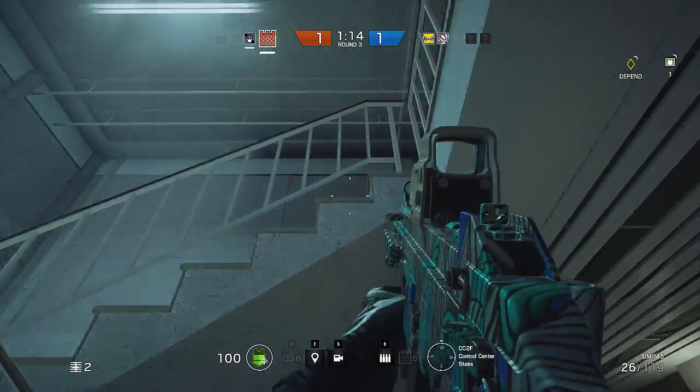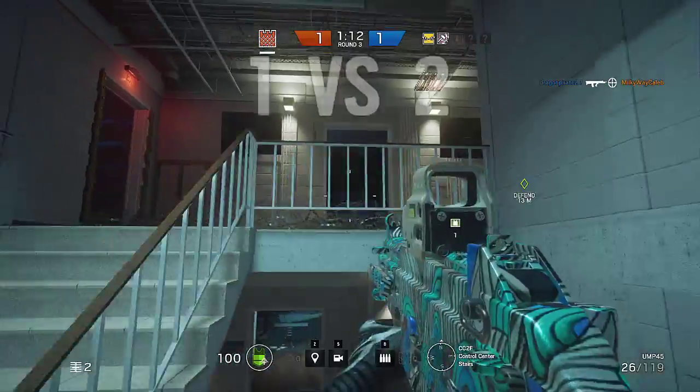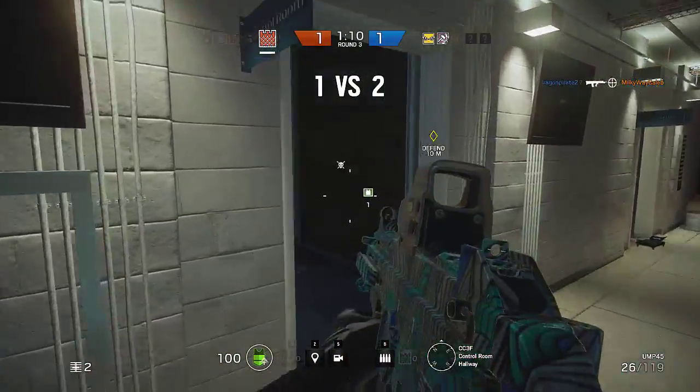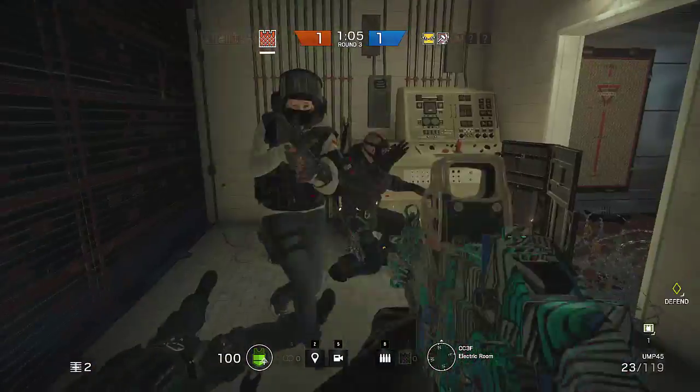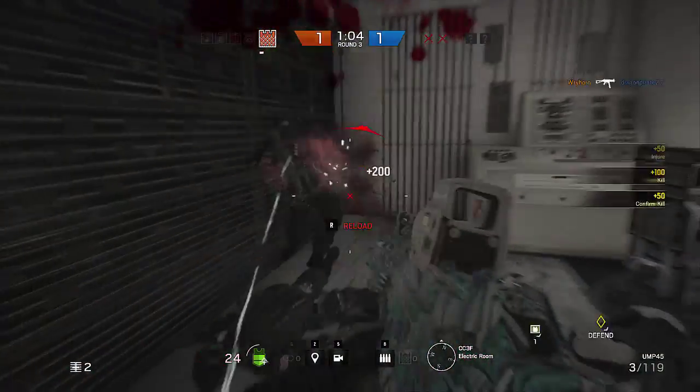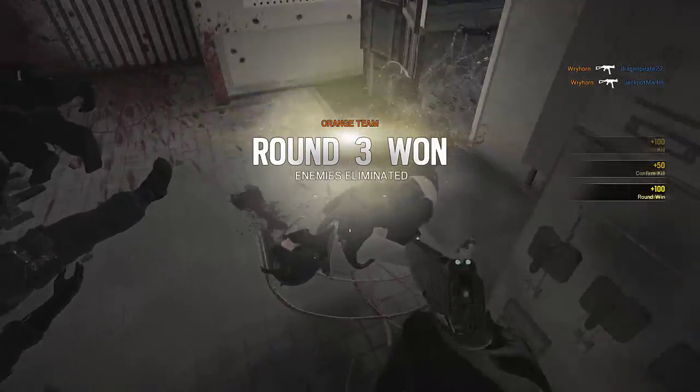Castle can indeed fill the roaming role even though he is not as well suited as others. As you can see, I can hear that they have taken out my buddy, so I'm going to go in for the double kill. And my spray skills prove too much for Sledge and IQ.